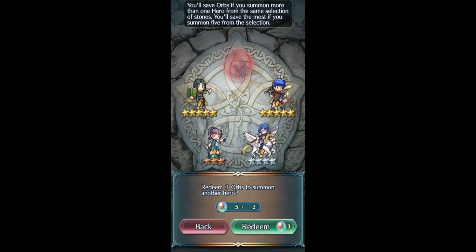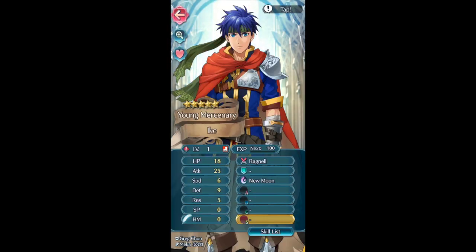Here it is — Ike and Soren summoned during the same first summoning session. I'm going to share my strategy that will allow everyone to get Ike. It'll just cost you your current play file and roughly an hour or two depending on your luck, but it's totally free. I sacrificed a solid tier 13 team, but deleting my original file was totally worth it.